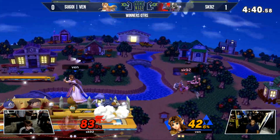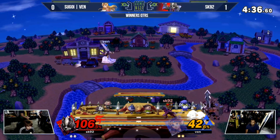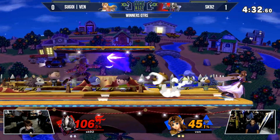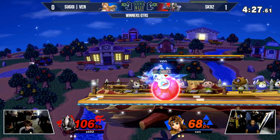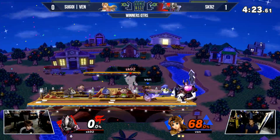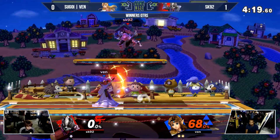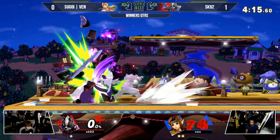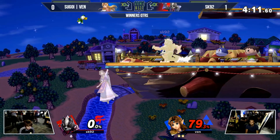Look at the micro spacing from SK92 — a little bit too slow on the forward tilt to cover the ledge. Still has center stage control and an opportunity to kill Venn. He tries to go for the forward air immediately after seeing the jump, trying to react to it. That should have been a stock there with the back throw — not enough. He had no rage to his disposal and eats his own laser to boot. Venn stays in his shield to shield that first dash attack from SK92.